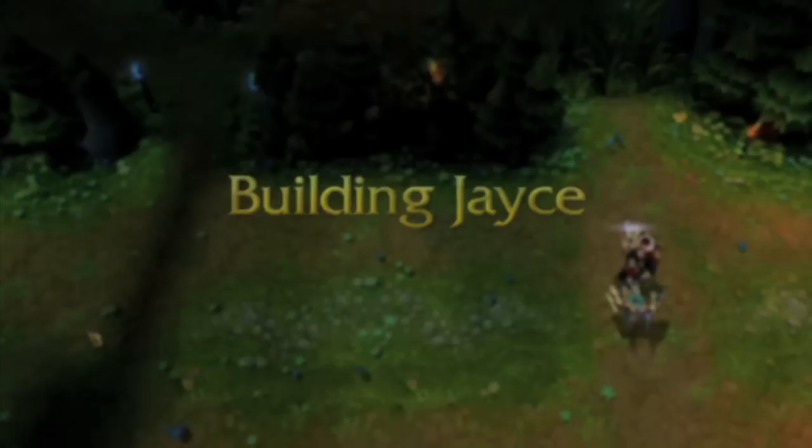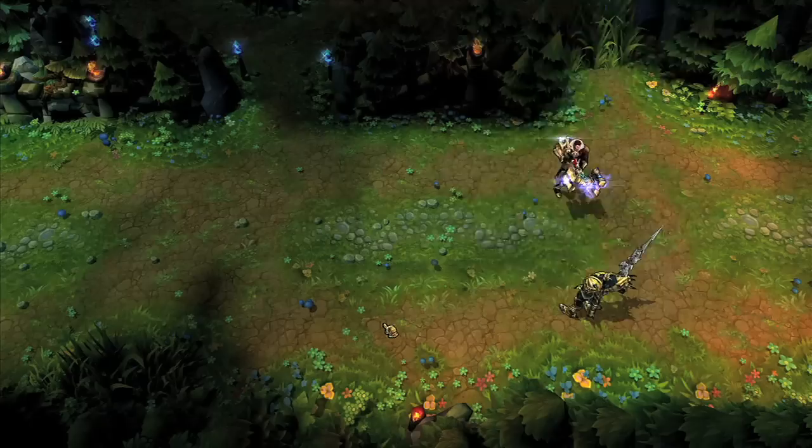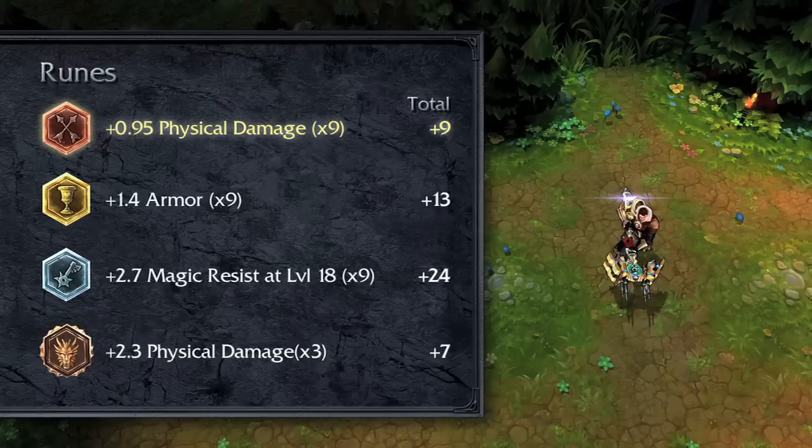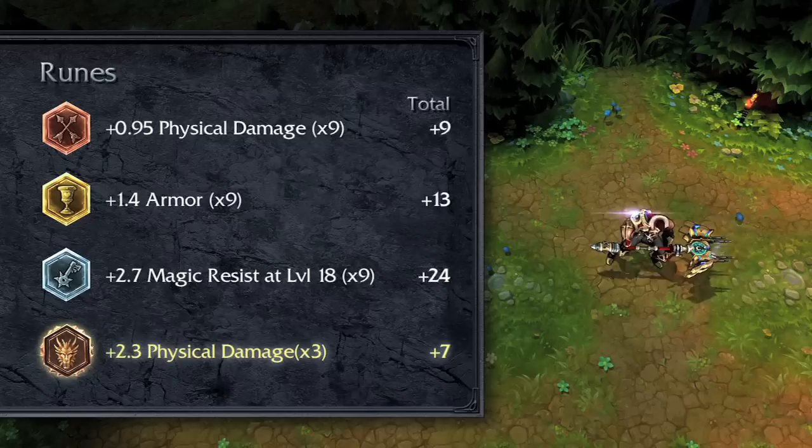I recommend focusing on one primary form each game — building more durability to rely on the Mercury Hammer, or maxing out damage while ignoring survival when relying on the Mercury Cannon. For a Mercury Cannon build, try flat attack damage marks, flat armor seals, magic resist per level glyphs, and flat attack damage quintessences.